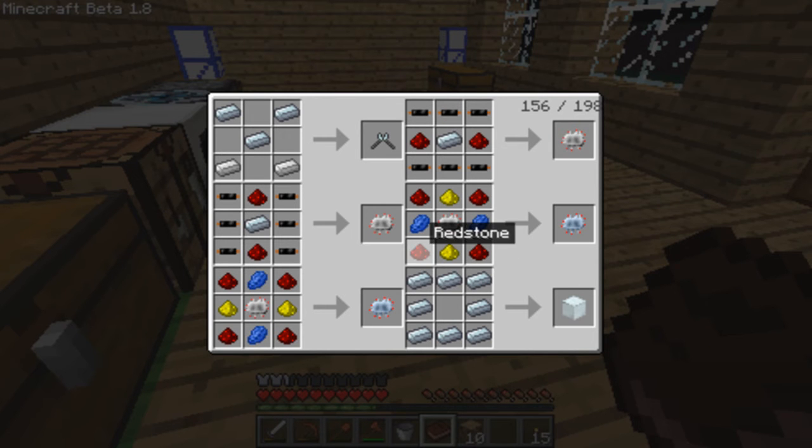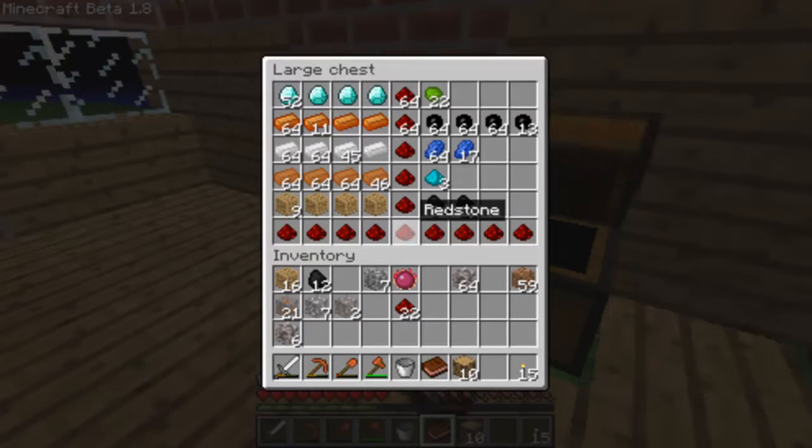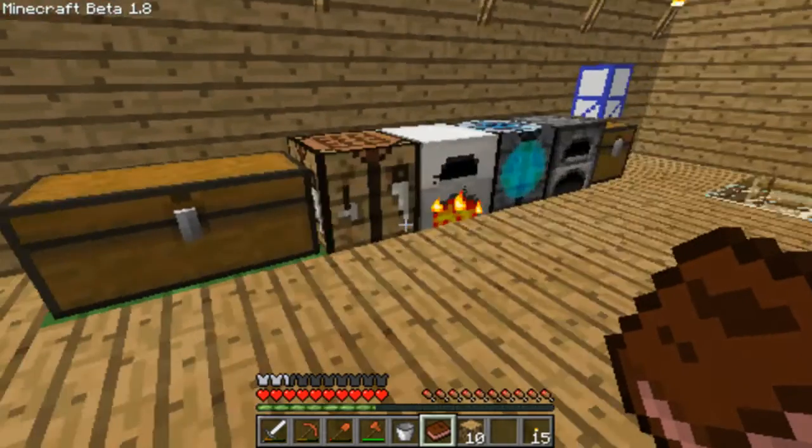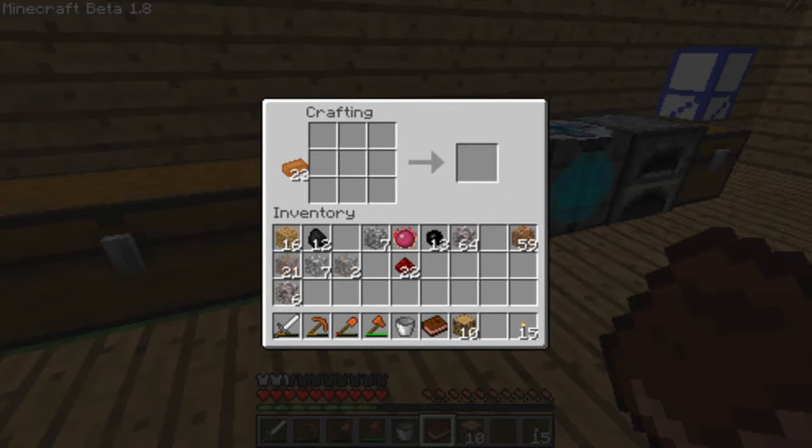Yeah, that's what you need: copper cables. I've got quite a lot of rubber. Copper, copper, copper — and let's make them into copper cables. I actually find this an easier way to make cables. All we have to do now is put it in — there you have it.